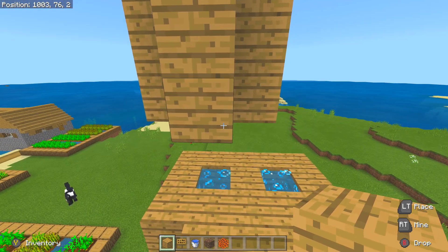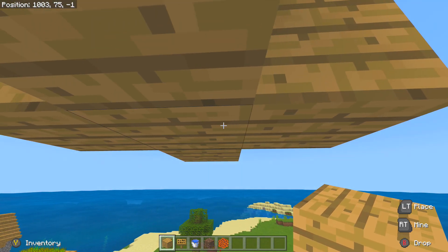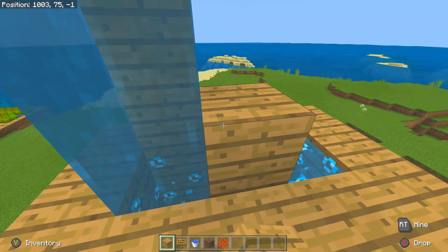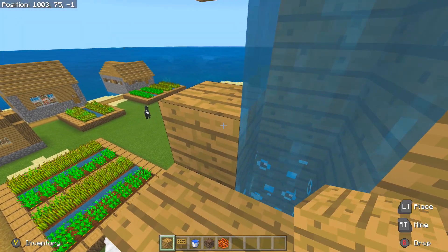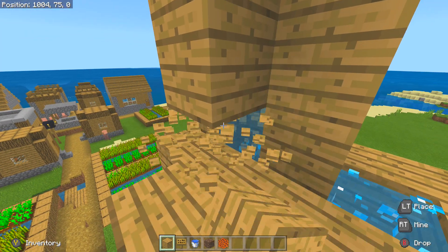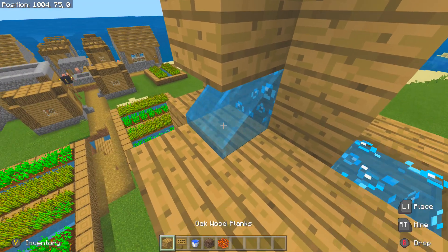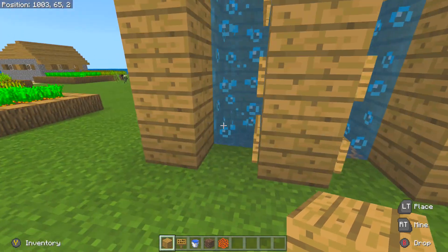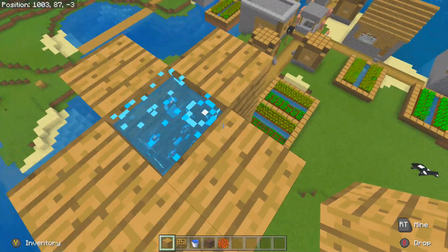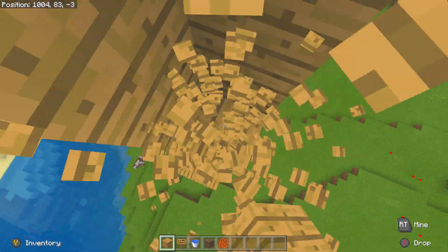Now I'm going to show you the infinitely built water elevator. I'm going to break this block and place in these blocks on the side, then place in a single water source block wherever it stops. Right here we have the bubble columns — I'll place that right there and it should start working automatically. As you can see, in about three seconds we made it to the very top.